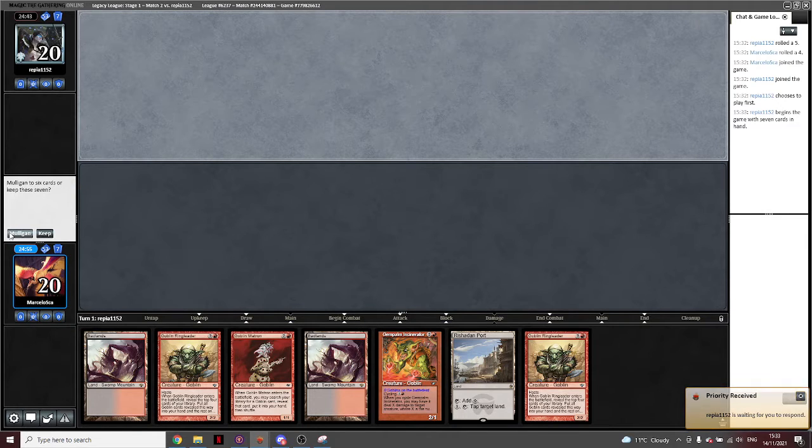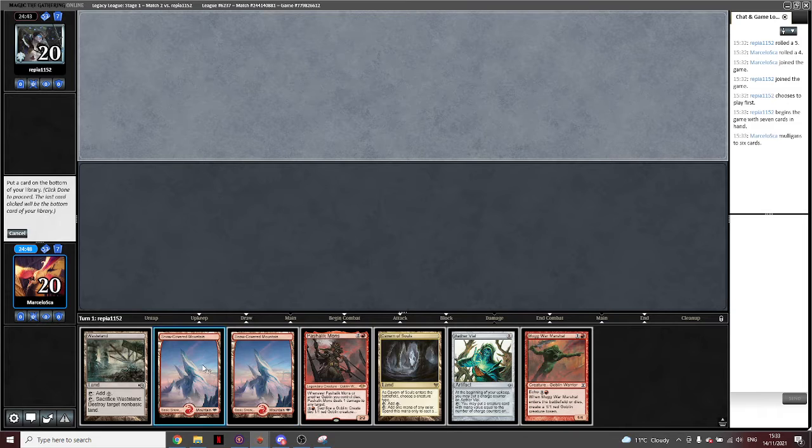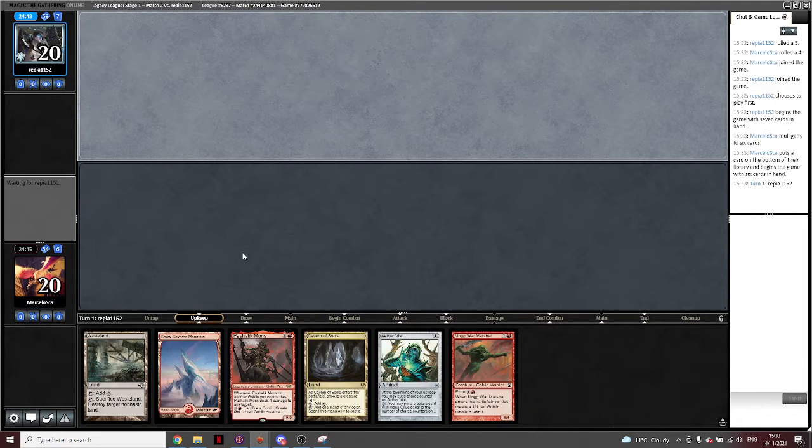We're on the draw again. I don't have a one-drop and I don't have a two-drop. Alright, this is better. I'll get the lens. There are plenty of lens in the deck, so I think that bottoming lens is much more acceptable in this version.